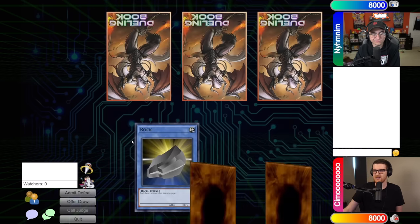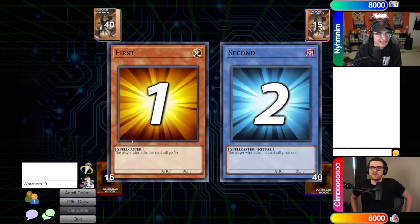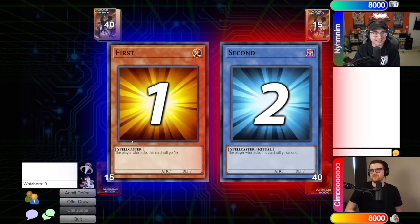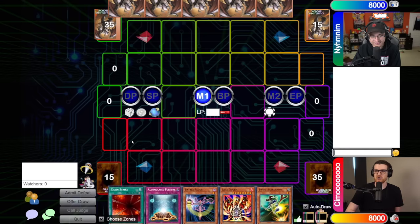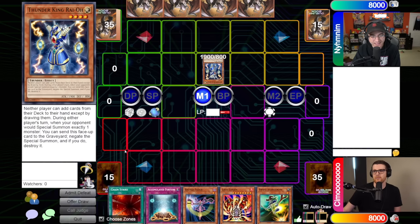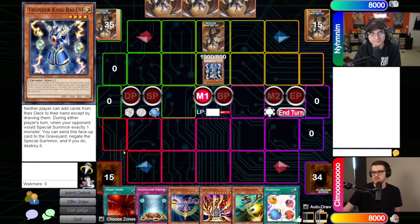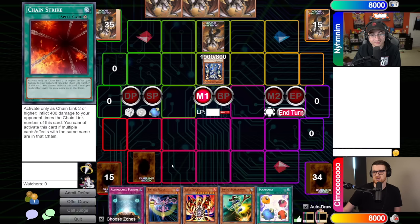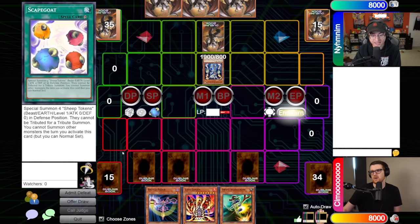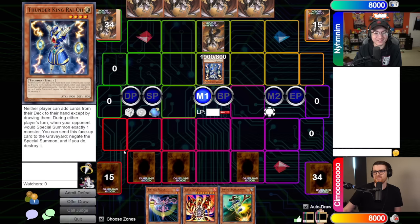Okay, going first. I'm going to try to set up some type of board here. I'm just going to throw down the Thunder King Raioh here, back him up with a little bit of back row, and pass it back to you. Draw, standby, main - I'll go ahead and just set three cards face down. Over to you. I always got to beat through this back row. I got to make your life hell somehow.